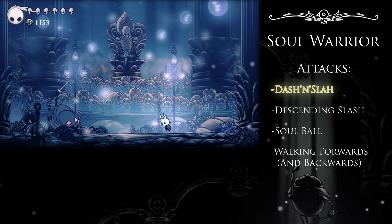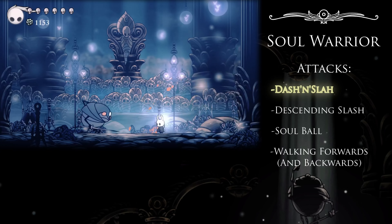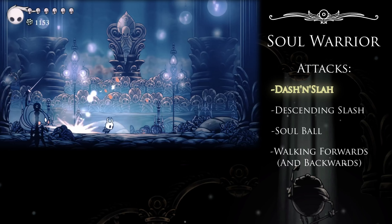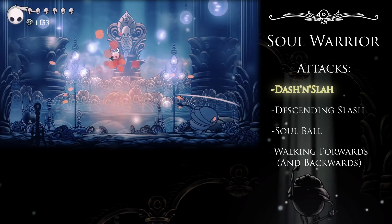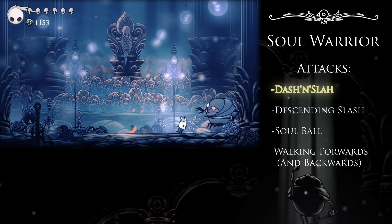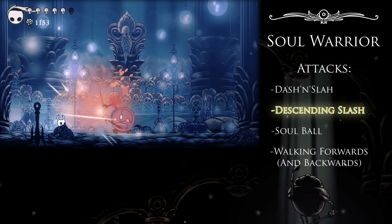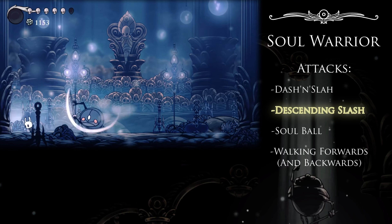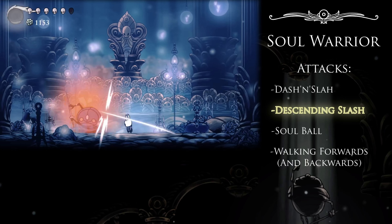I don't know why you'd bother parrying when jumping over his head and nail pogoing works so delightfully well. The Soul Warrior can feel a bit like fighting a single Mantis Lord since his attacks are rather similar, but the most important distinction is that he can do multiple attacks between teleports, making him a little less predictable. The descending slash is probably the trickiest, giving you the least amount of time to dodge, with a decently wide hitbox on the landing slash. I'd recommend being quick with your dashes and getting out from beneath him.